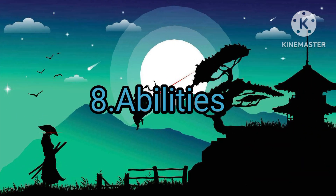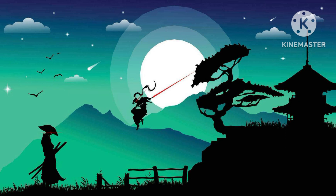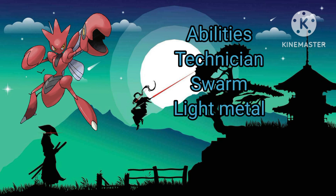We have Category number 8, which is Abilities. We'll also be including Hidden Abilities as well. Starting with Scizor — Scizor has three abilities: Technician, Swarm, and Light Metal, with Light Metal being a Hidden Ability. Technician is really good because it boosts the power of weak moves, so Bullet Punch is 80 base power when it gets the Technician boost. Swarm basically boosts the power of Bug-type moves, which is overall kind of mediocre. And Light Metal halves the Pokemon's weight, which is kind of okay, kind of meh. Overall, his abilities are okay.